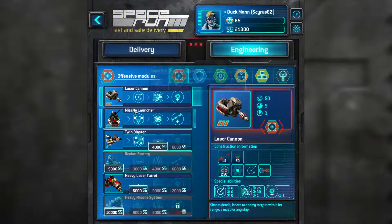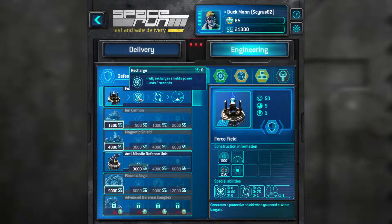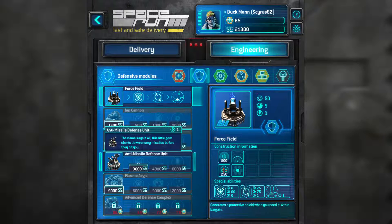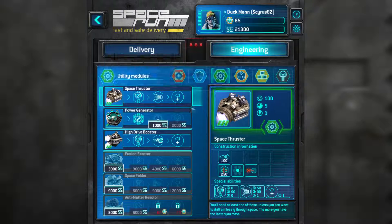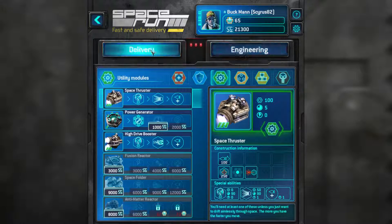I got a Laser Cannon fully upgraded, Missile Launcher fully upgraded, the Twin Blaster with the Switch configuration, the Heavy Laser Turret basic, Force Field fully upgraded, Anti-Missile Defense Unit just the basic, Space Thruster fully upgraded, High Drive Booster fully upgraded, and the Power Generator with the hotfix.